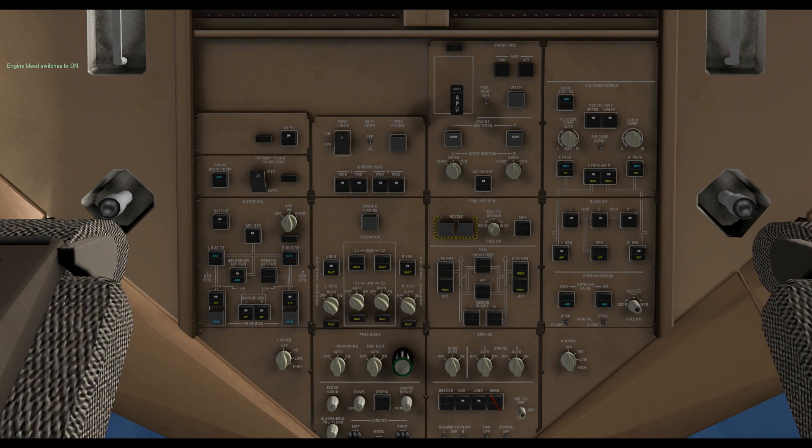Next we prepare the bleed system. First the valves and then the engine bleeds. At last, set the pressurization system to automatic.